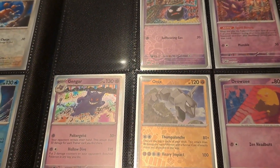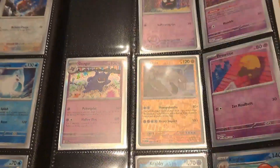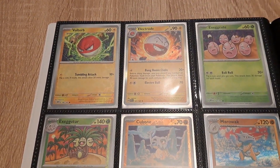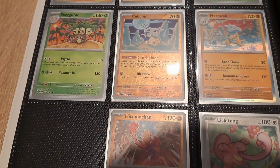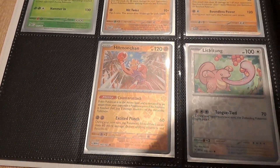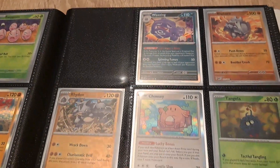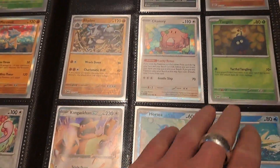We have Ghastly, Haunter, and Gengar, but we're missing the Hypno. Then we have Voltorb, Exeggcute, and Executor, and Hitmonchan — missing Hitmonlee and missing Lickitung. Still haven't found those after all those boxes I opened. We have Kangaskhan EX.